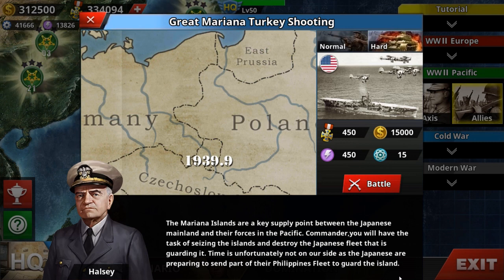The Mariana Islands are a key supply point between the Japanese mainland and their forces in the Pacific. Commander, you will have the task of seizing the island and destroying the Japanese fleet that is guarding it. Time is unfortunately not on our side, as the Japanese are preparing to send part of their Philippines fleet to guard the island.